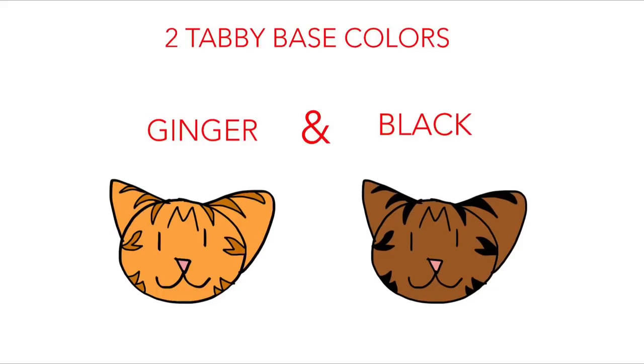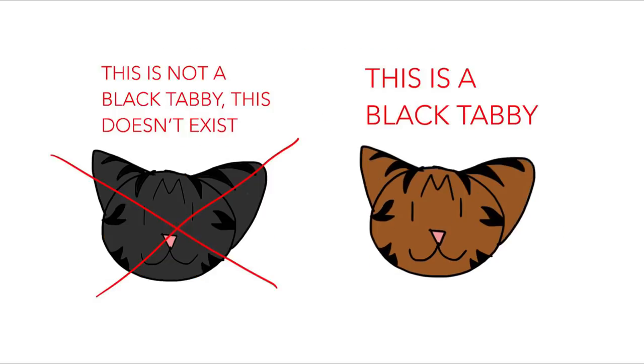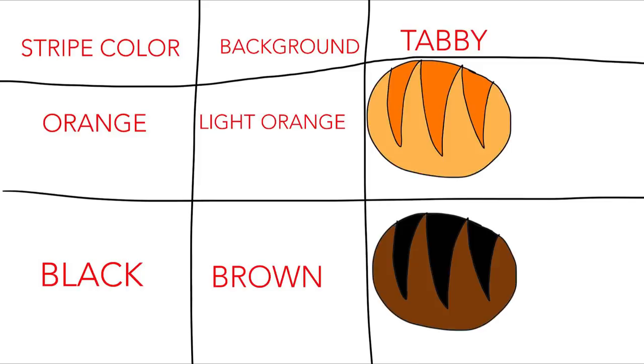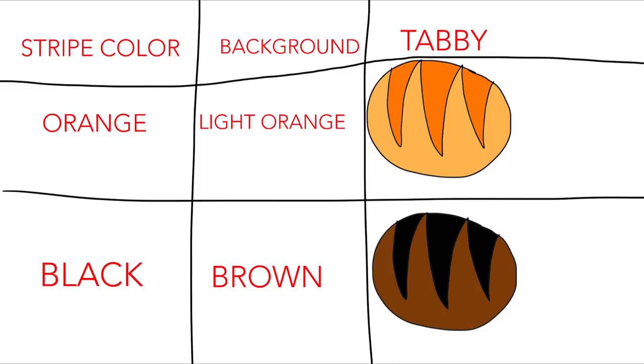The basic rules of cat genetics: there are technically only two colors for cats. There are only two different colors for tabby markings, which is what most of them are — ginger and black. 'Black' doesn't really mean it looks black; in nature, it's actually just dark brown. Whenever they're a 'black tabby,' that actually means they look like a brown tabby. Tabbies work by using the original color as a stripe and a lighter version as the background.